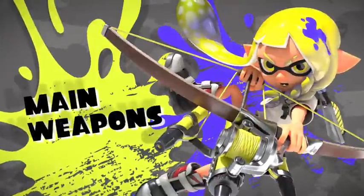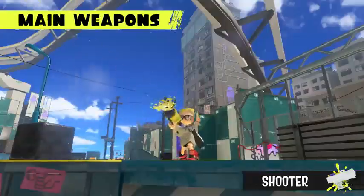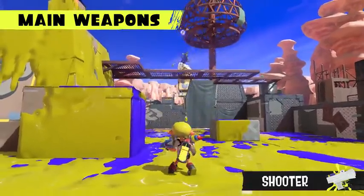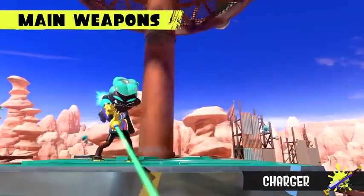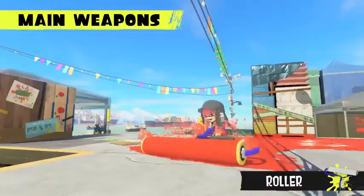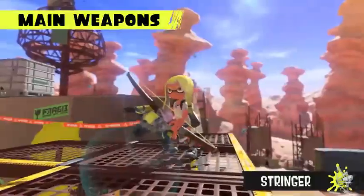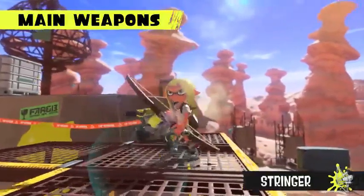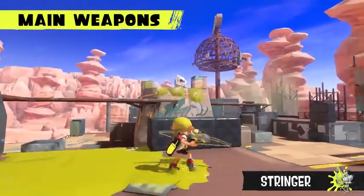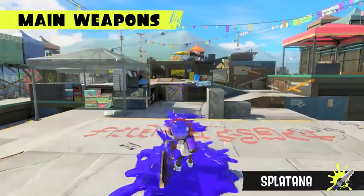Main weapons are your go-to for inking turf. Shooters are easy to control for firing ink. Chargers build up power to hit far away targets. Rollers cover a lot of ground in one go. Stringers shoot ink in three directions. And splatanas send blades of ink flying.